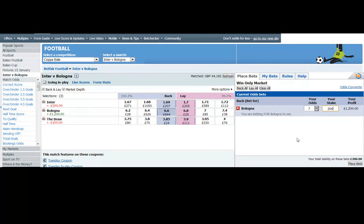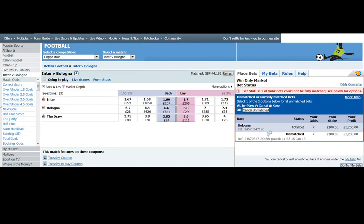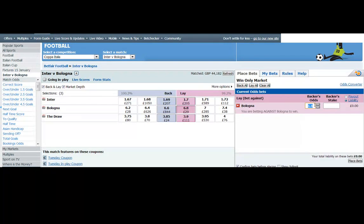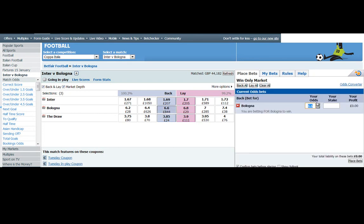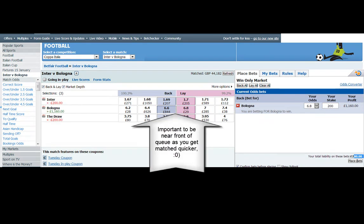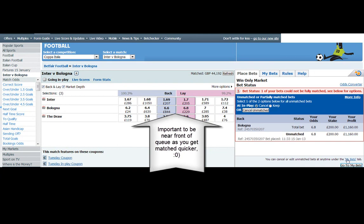There's very little money at 7's here, so let's get in the queue at 7's and also at 6.8. We want to back at 6.8 — get in just behind that little bit of money there and sit in the queue.